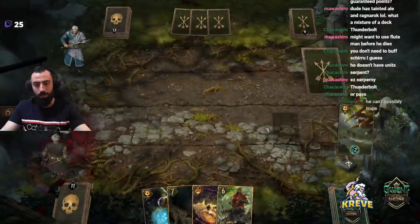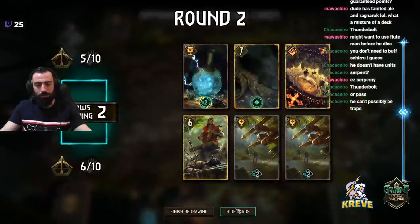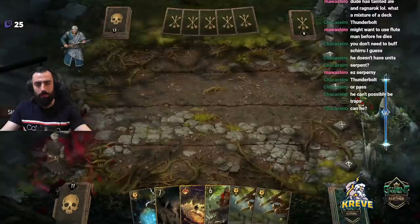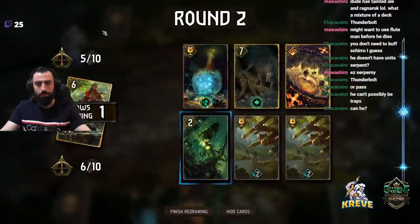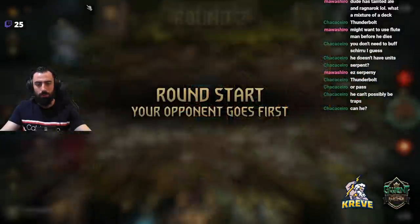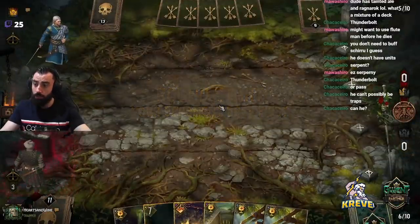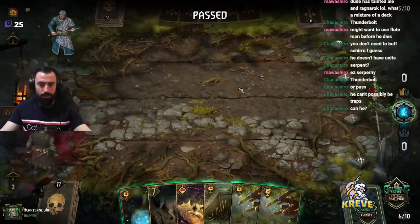We get Eldane! Double Cross gets us this — I'll put him back. Double Cross gets us this. He can't possibly be traps — not if it's Madoc and all that. We've got no units — oh man. Guys, look at my hand. This is really unfortunate — it's a beautiful hand but we've got to toss Tiger. I guess it makes more sense to keep Eldane over Tiger, right?